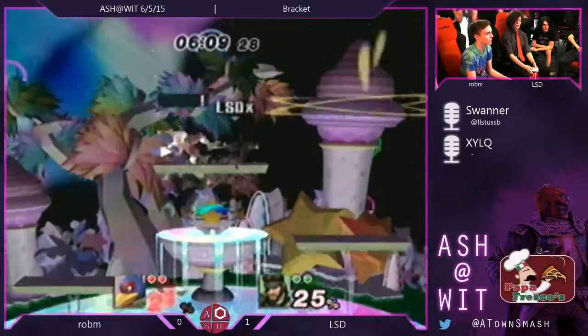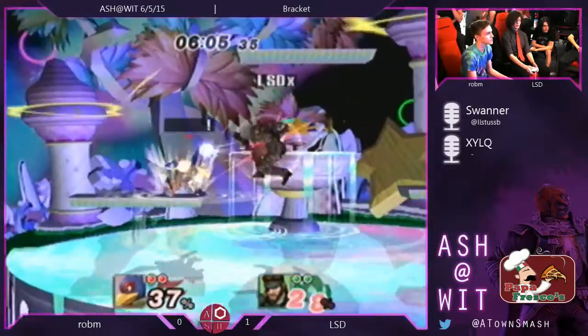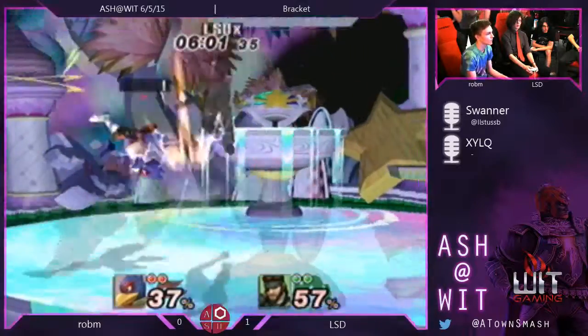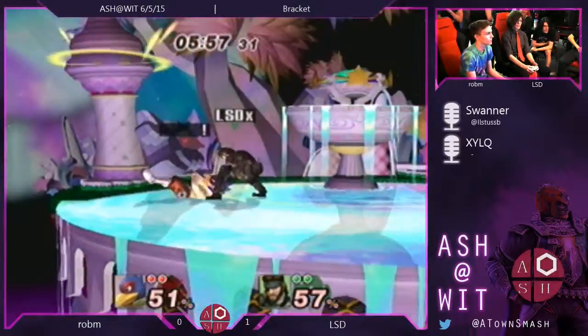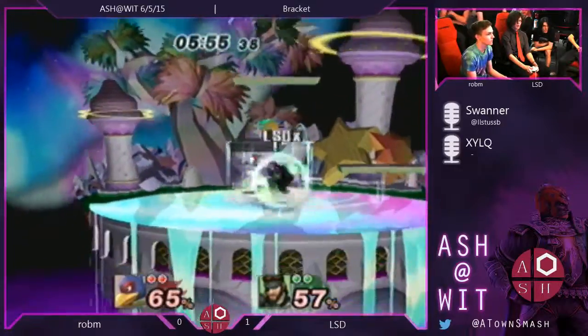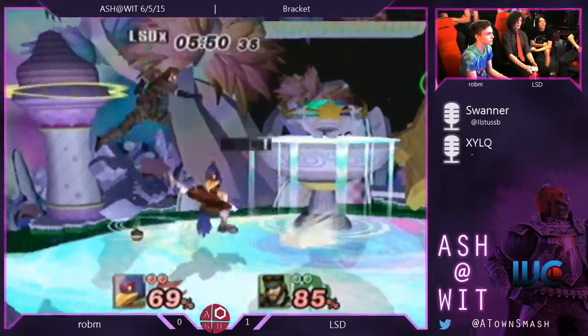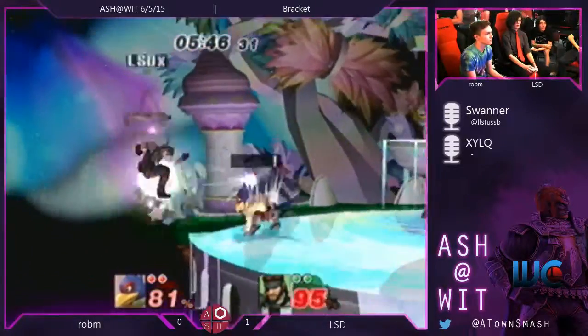He just stuck him again. So now Falco's in a really disgusting position — he needs to get back to the ground and not land in front of Snake's shield, because all LSD wants at this point is grabs. He basically just needs to get Falco to that height. He's going for grabs. You need to stay short hop — short hop fair, nair, bair, or drill. Just throw them out there, because all he wants is a grab.